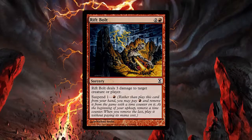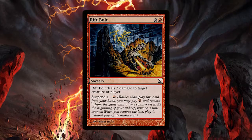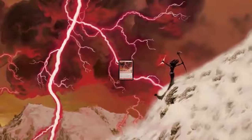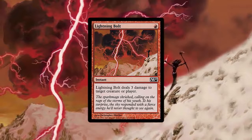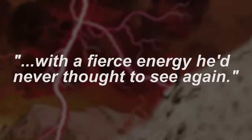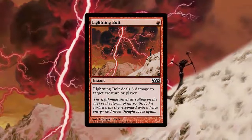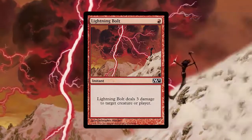Another Burn spell was Rift Bolt from Time Spiral. This new but lesser version of Lightning Bolt has proven to be a top-tier Burn spell despite costing a turn to suspend. After 14 years, Lightning Bolt unexpectedly returned to Standard in Magic Core Set 2010. The flavor text itself even noted the surprise factor, featuring a Spark Mage who witnessed a 'fierce energy he never thought to see again.' Sparking a new power level in Standard, Lightning Bolt was ubiquitous in the format, and remained so as it was reprinted again in Magic Core Set 2011.